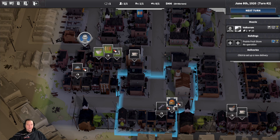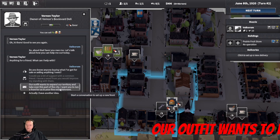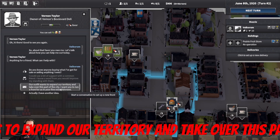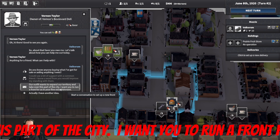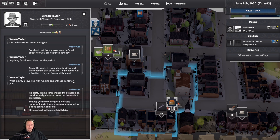To create a front you need to start a favoured conversation with the business owner and then select the option: "Our outfit wants to expand our territory and take over this part of the city. I want you to run a front for us in your fine establishment." Carry on with this conversation until you get to the part where you need to check in some cash to sweeten the deal.